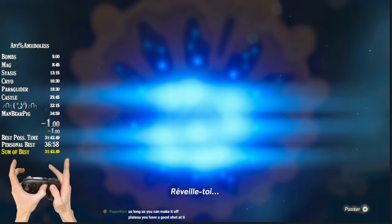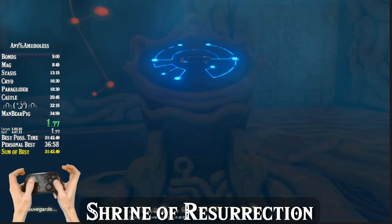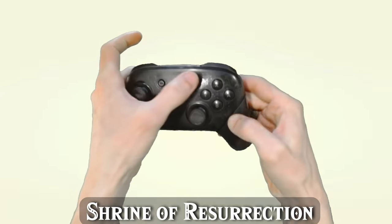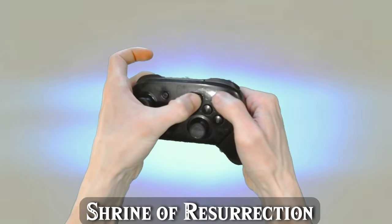And with that, let's begin. The timer starts when you first gain control of Link inside the Shrine of Resurrection, not when you select a new game from the title screen. To actually begin your run, you can be mashing X and plus at the time when you hear Zelda tell Link to wake up the second time.